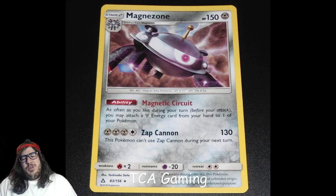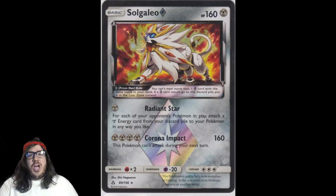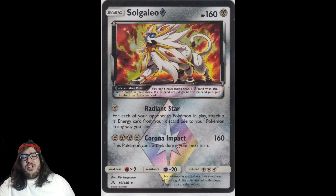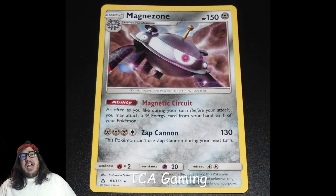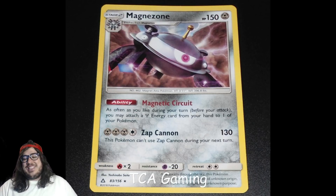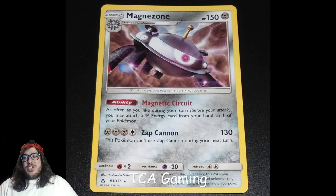Magnezone automatically combos with Solgaleo GX — you do 230 or 250 damage, discard your energies, then use Magnetic Circuit to get them back and start taking knockouts again. You use Solgaleo GX's attack, discard energies, do it twice, then get Solgaleo Prism Star to recover them. Metal is getting a lot of hype with this set. Magnezone's attacks — Zap Cannon for 130, then Choice Band for 160 — aren't super strong on their own, so you're really playing it for the ability.